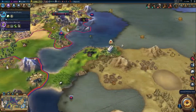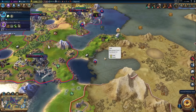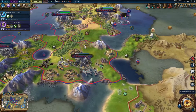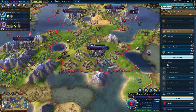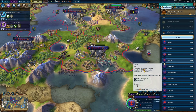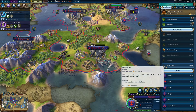So it looks like there's a Scythian settler over here. I didn't notice that earlier. If she settles there, it'll be a little bit of an issue. I need to make sure that I get this location over here. I do believe somebody else has probably built the Huitzilopochtli. It wasn't a big deal, it was just something interesting that I kind of wanted to make, but definitely took too long.